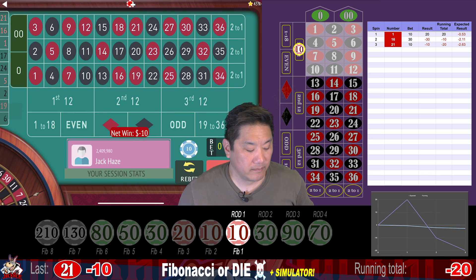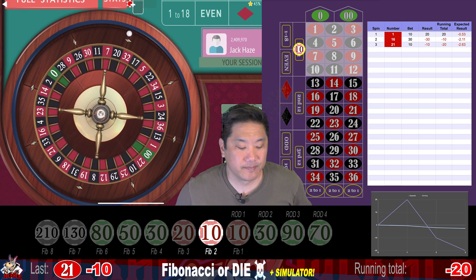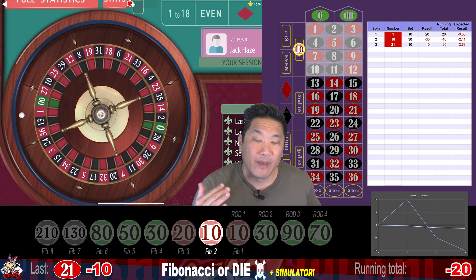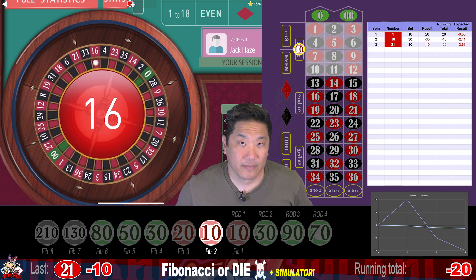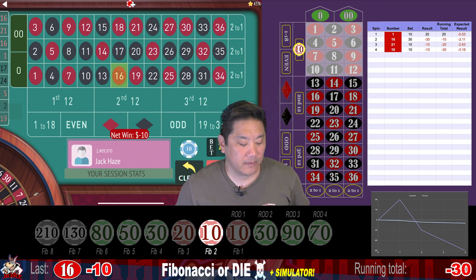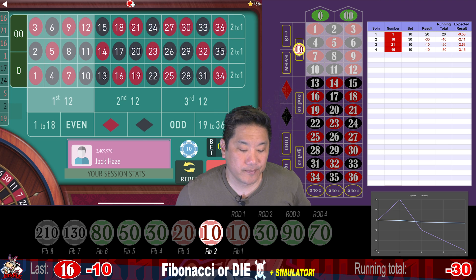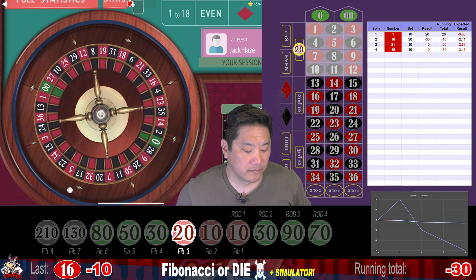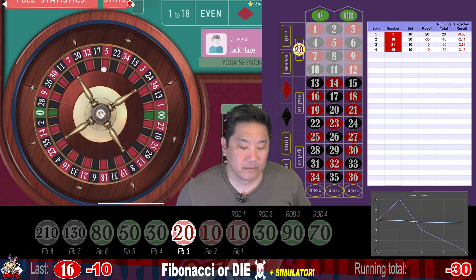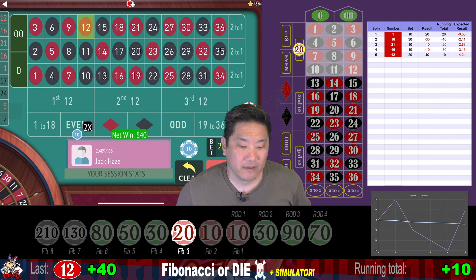And 31.6% coverage on a double zero wheel. 21 — that's a whack, minus 10. We go to step two of Fibonacci, which is still $10. This is a ladder system, meaning you bet differently when you lose and when you win. 16 — we lose 10 and we go to step three of Fibonacci, which is $20. 12 — that's a hit. We win 40 and recover, and we go to step one.